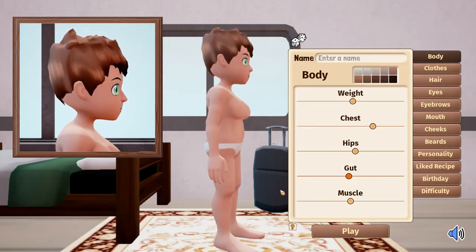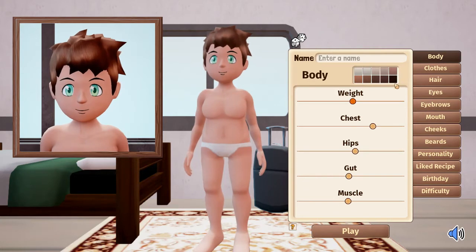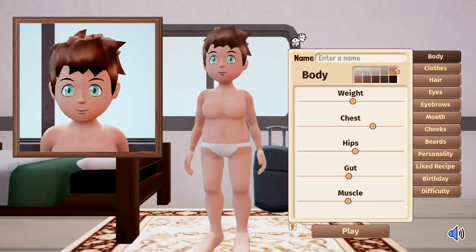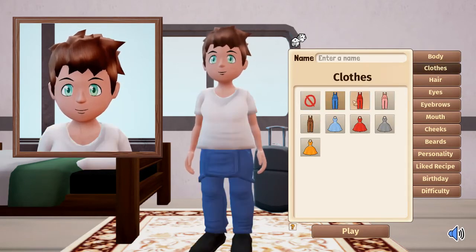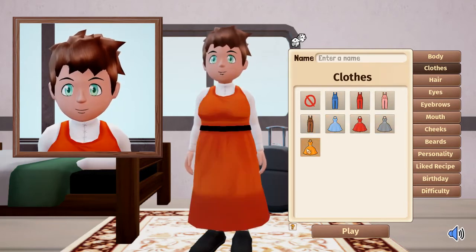We'll go sort of semi-flat on the tummy because we're supposed to be a farmer so we should be at least fairly healthy. You really don't want no muscles if you're going to be a farmer, but we don't want to be too muscly either, so we'll go sort of middle for that one as well. Then there's quite a range of different skin colors — from very pale to quite brown. We'll go for a natural neutral skin tone.